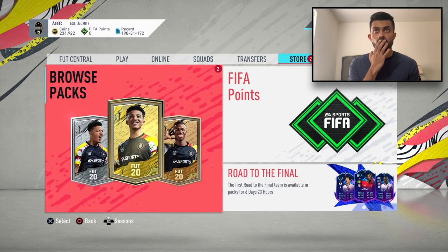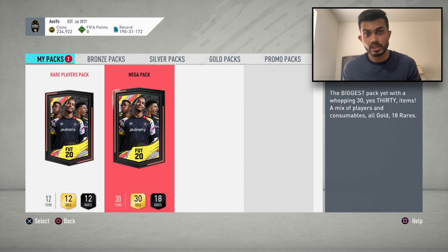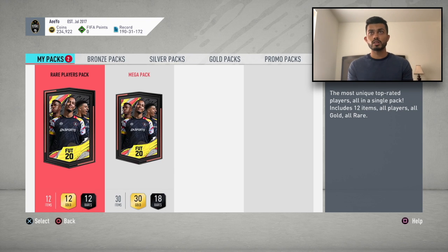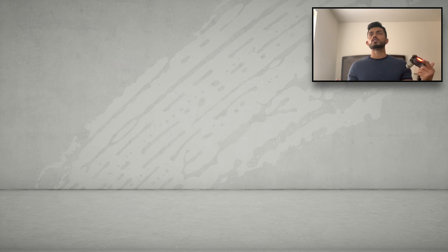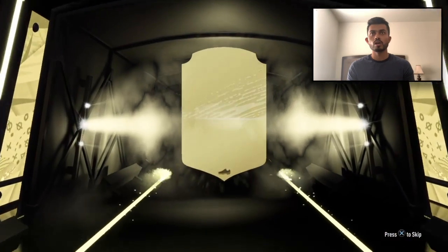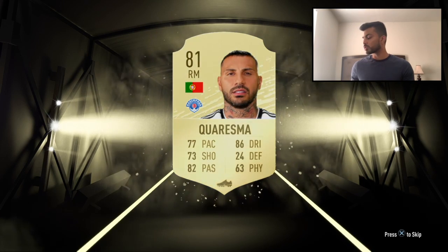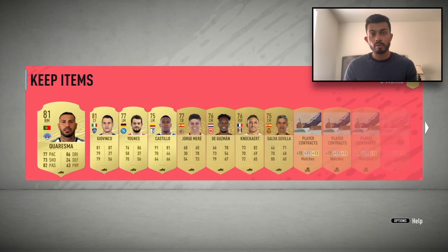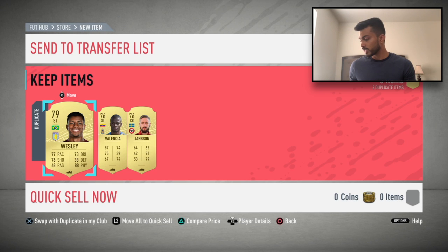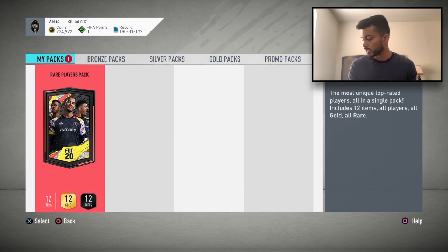Now we're going to open packs since we did the Jamie Vardy SBC. Let's see if we can get Son — I'd be so happy. Let's open a mega pack — come on, give me somebody huge! We got Danilo, a new player. We got three brand new milestone players: Danilo, Martins, and Chamberlain. We'll look into that right after.